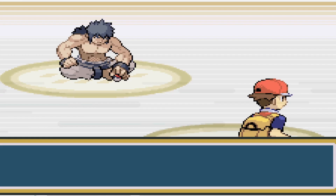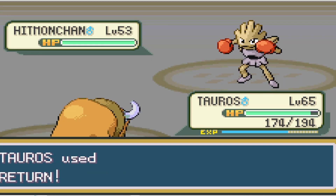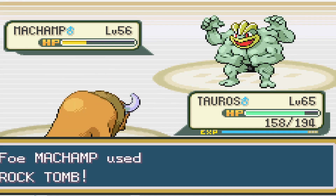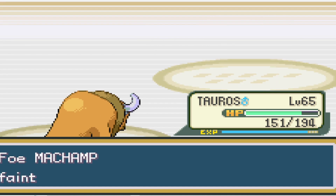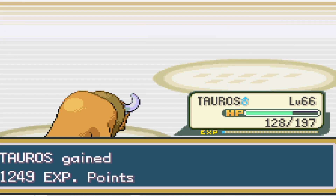After that, it's time for Bruno. Onix goes down to Water Pulse, and then next up is Hitmonchan. We can take it to red, and Bruno full restores, and we take it back to red, and then take it out. Hitmonlee goes down to a one-shot, and then with Machamp, we can take it to yellow and the berry heals it back to half. Rock Tomb doesn't do too much but lowers our speed, but we're still able to take it out without being punished. Last is Onix, and we can take it to red as Onix hits back with Earthquake, and then we take it down.